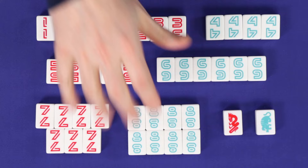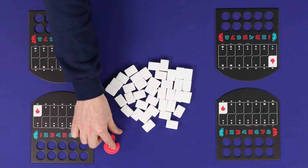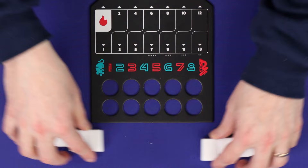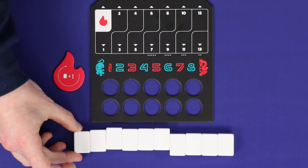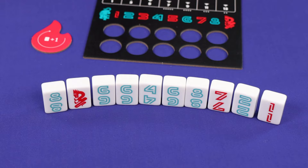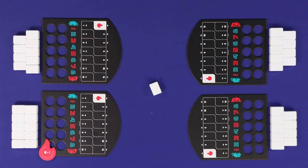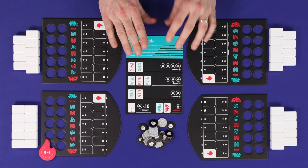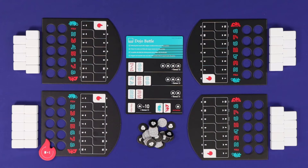To set up, give each player a player board and choose a first player. Shuffle up all of the tiles. Each player draws a number of tiles based on the player count — so for a 4-player game, each player takes 9 tiles. If you are the first player, draw one extra tile. Stack your tiles so that you can see them but your opponents can't; this is called your hand. Any tiles not drawn during setup should be set to the side, unseen. Make a pile of scoring tokens and choose one of the battlefield cards, which will determine how this game will be scored. For your first game, use Dojo Battle. You're now ready to play.